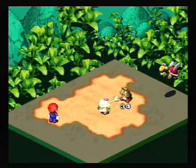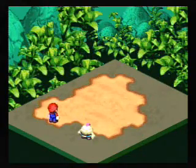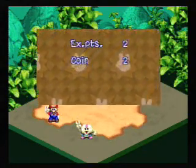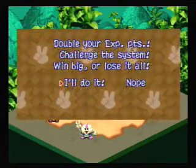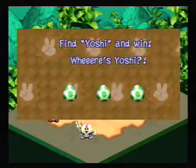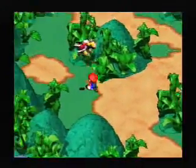Lucky is a bonus game that pops up after battles where you can pick up a certain item. So it'll either be for experience points or coins. Right now we got two of each. So let's double our experience points. Challenge the system! Fight the system! Win big or lose it all. Find Yoshi and win! Where's Yoshi? Yoshi! No! Yoshi! Aww, that's sad. At least we still got coins out of it.